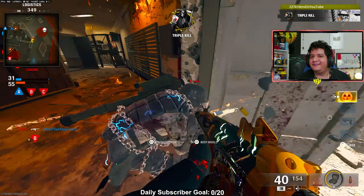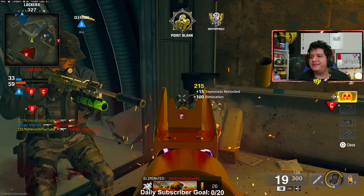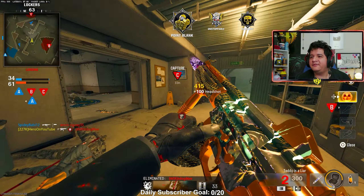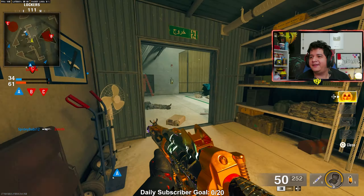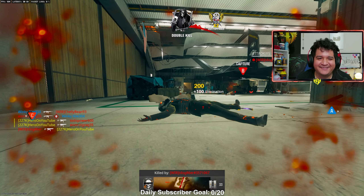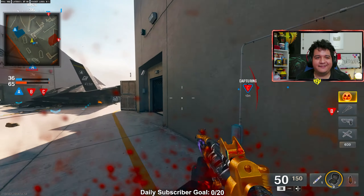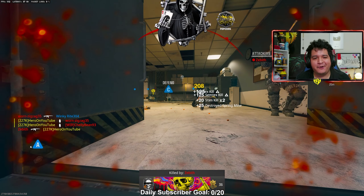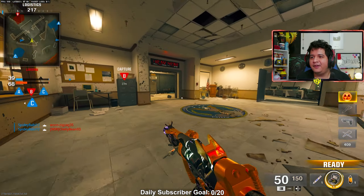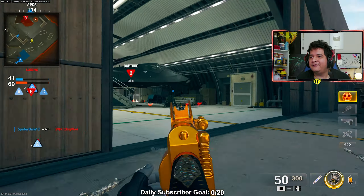That C9 be putting in that work, bro. Shout out to the hand cannon. Love the C9 on Subsonic. That was a pretty quick nuke — could have been a little bit faster if I didn't pull out the hand cannon when I did, but we cooked. That was pretty sweet. The XP from this game is about to be insane. 122 kills, 5 deaths — that's C9. This is too nasty, man.